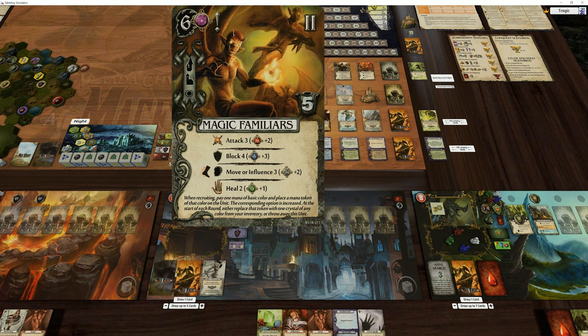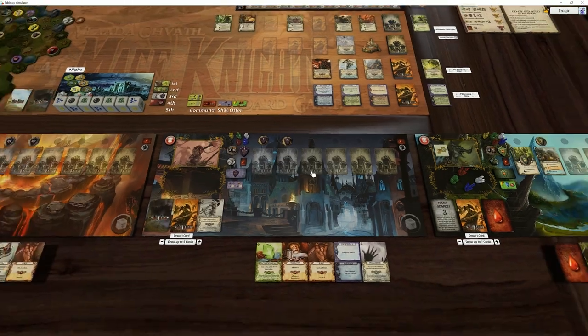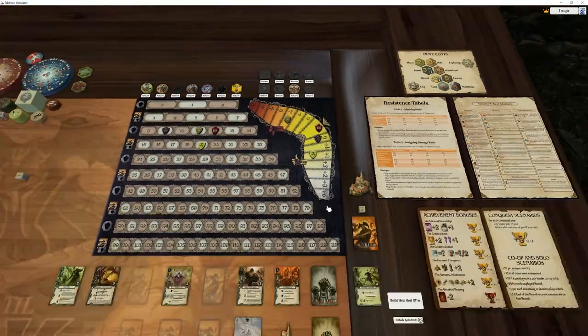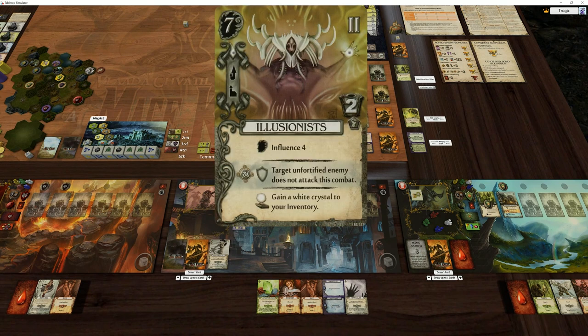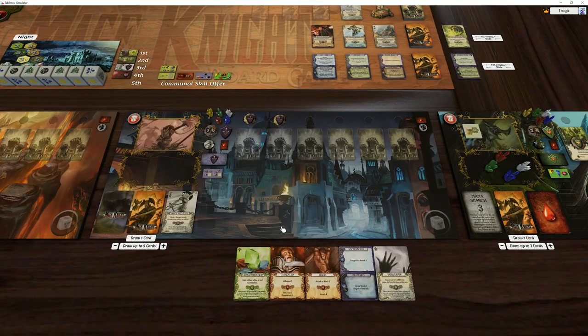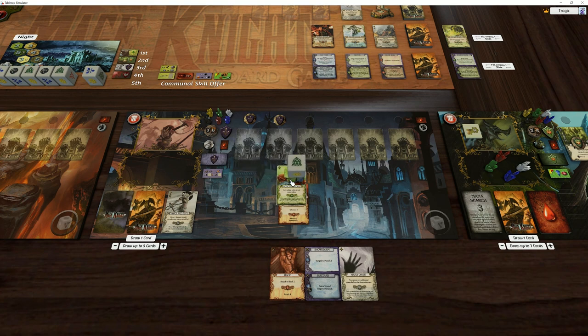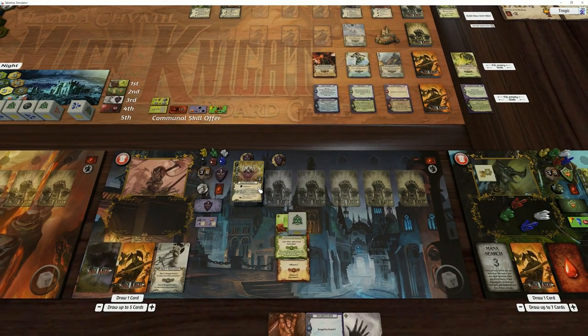This can be recruited at temples - and so can this. So technically, what is his rep? It's at zero. This guy is still only two white crystals though. This guy is seven influence - that's five, six, seven. Yeah, I think I'm going to do this. I'm going to go bam and blam and take the green - that's five, six, seven. And I'm going to take this guy into my hand.